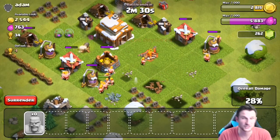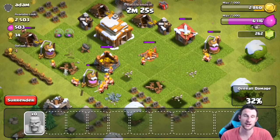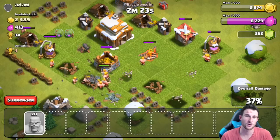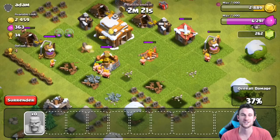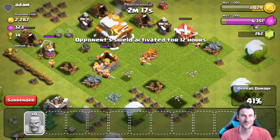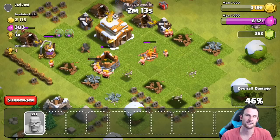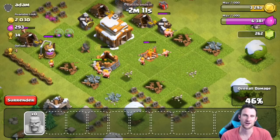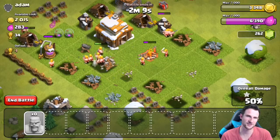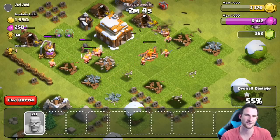As long as we take out this last cannon soon, we should be able to get a good amount of gold and then go back and upgrade something. I'm not sure what we're going to upgrade yet because I haven't checked what's available at town hall level two. It's so funny being at level two — I feel like I could be at town hall five in a couple of hours if I wanted to. Our barbarians are heading over to that cannon and once that's down it'll be smooth sailing.